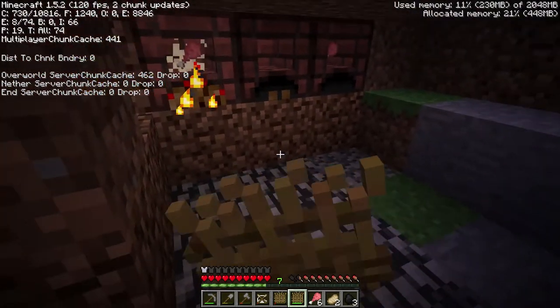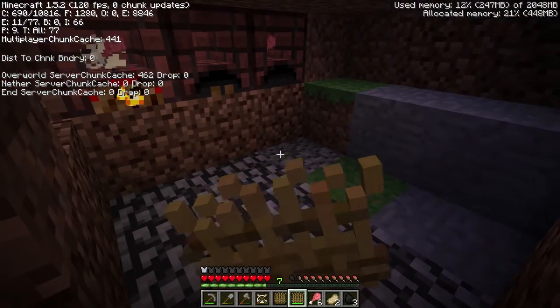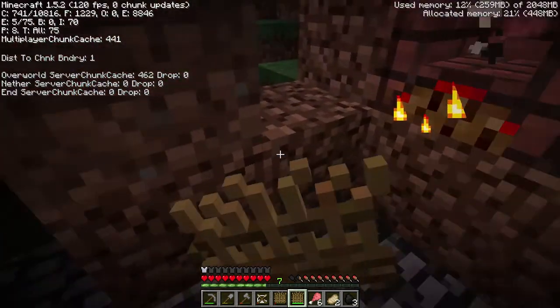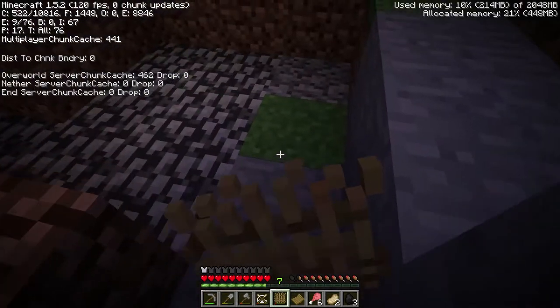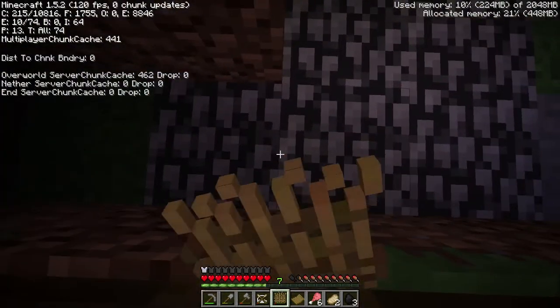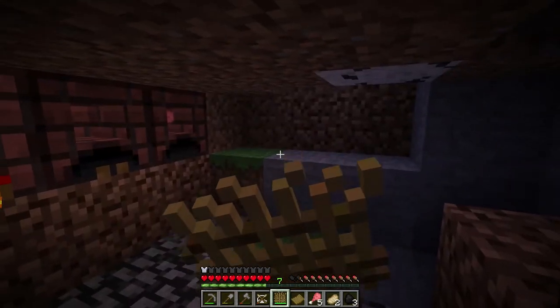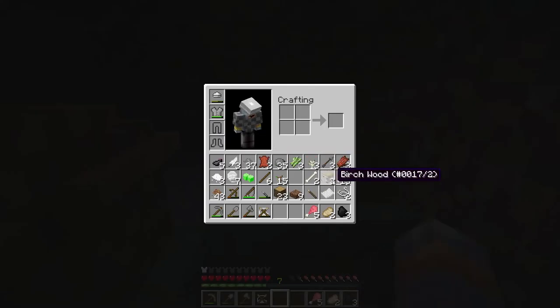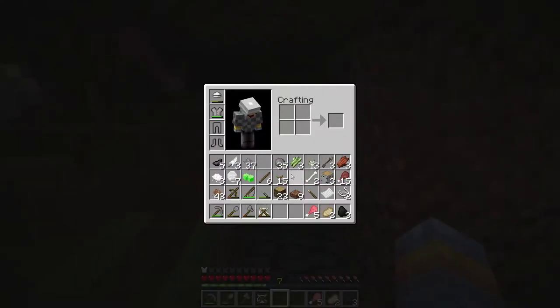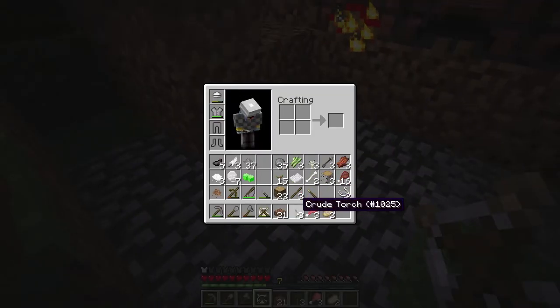Just to say another thing: when you press F3, this is all the information you get — you don't actually get a lot of information. You can't really find your coordinates, but you can find how close you are to a chunk. I put the sticks and the coal together to make some crude torches.